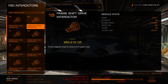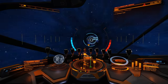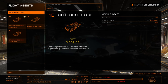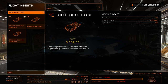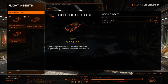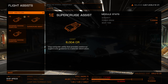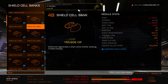Frameshift drive interdictors in supercruise let you pull other ships out of supercruise via a mini-game, then do what you want with them. Flight assist modules let the computer handle things: supercruise assist takes you from point A to point B with minimal input. The docking computer is basically auto-parking — a great accessibility feature that elitists complain about for no good reason.